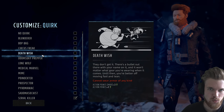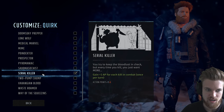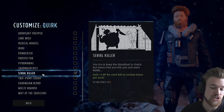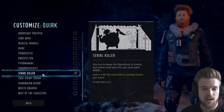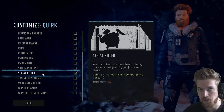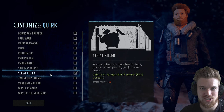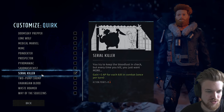Starting out with Serial Killer — this is really good, though I think it got a nerf from beta. 'You tried to keep the bloodlust in check, but every time you kill, you just want more.' You gain plus three action points for each kill in combat, so every kill gives you another three action points to shoot with. It only happens once per turn, but the negative is minus one action point permanently. Since this character is built for killing as many things as possible, having minus one action point isn't really an issue.